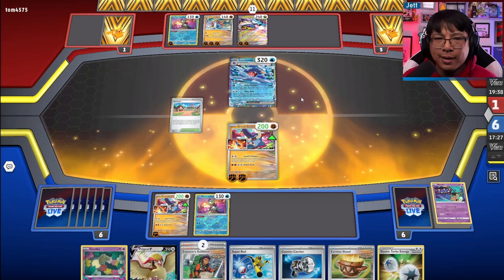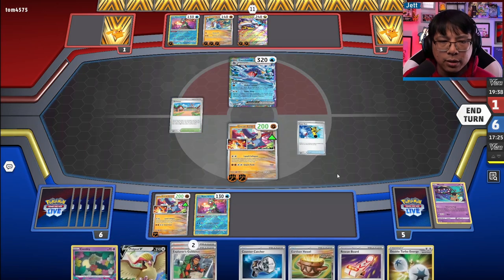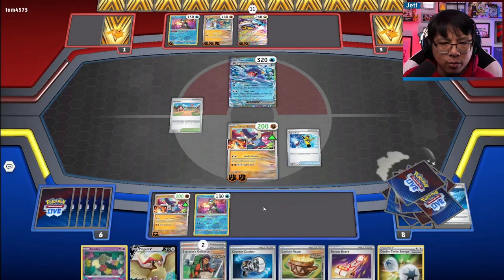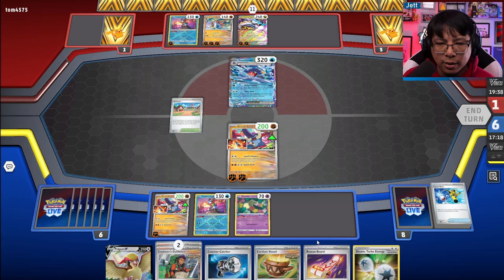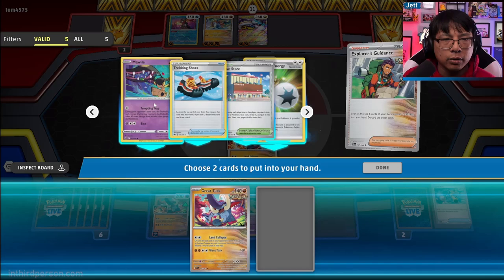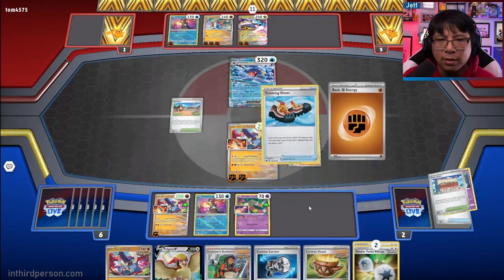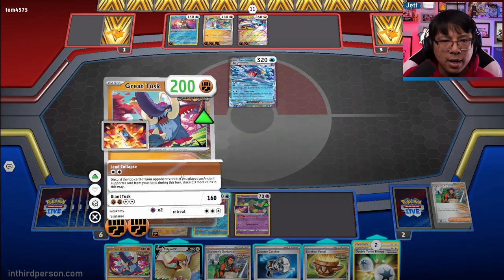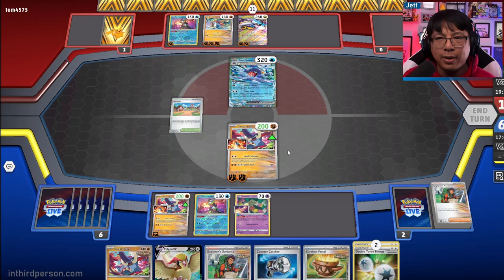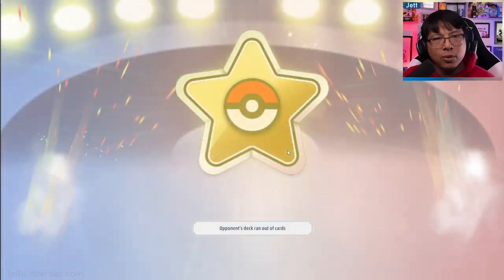They've got three cards left. Let's Super Rod a bunch of stuff back in so that when we play Explorer's Guidance, we're not getting hurt by it. Confei's finally getting in — we'll go grab a Great Tusk and a Double Turbo. We get ourselves down to two cards and mill four cards from them. We escape with the win — they have no more cards.